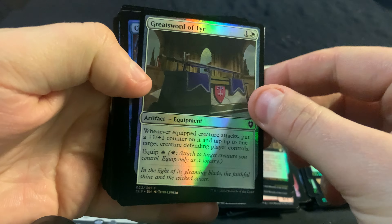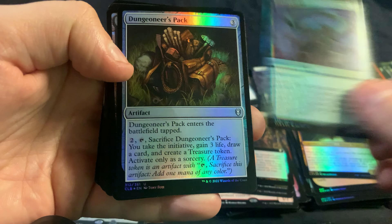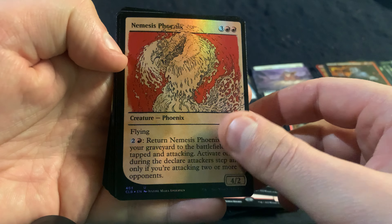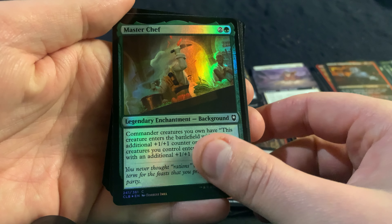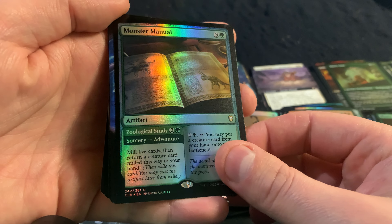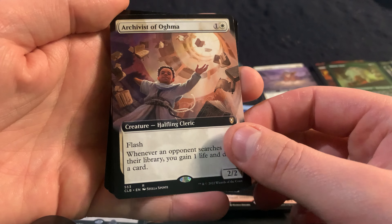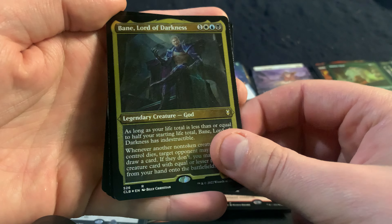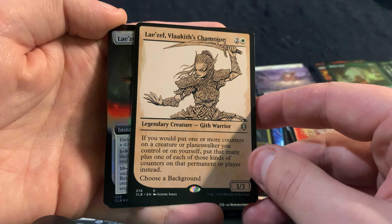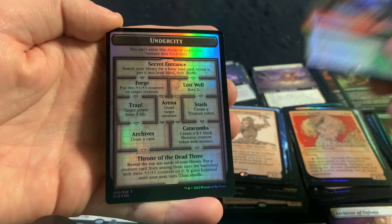Great Sword of Tyr, Contact Other Plane, Fire Diamond, Skull Winder, Dungeoneer's Pack, we got a Swamp, Nemesis Phoenix in Showcase. Master Chef in Etched, we got the Monster Manual, we got the Grille Philosopher. Hey, there's an Archivist of Ogma in Extended. Bane Lord of Darkness, Valconis Larzelle, Valconis Champion, and her Acrobatics in Extended Foil.